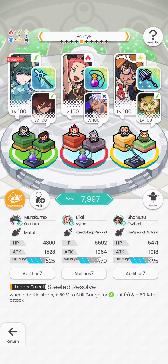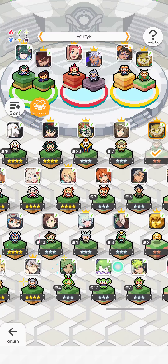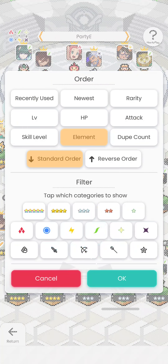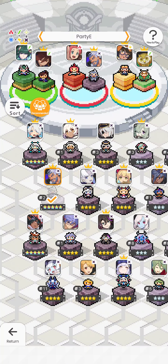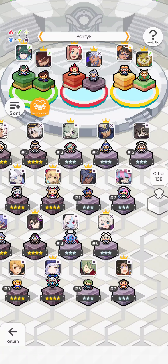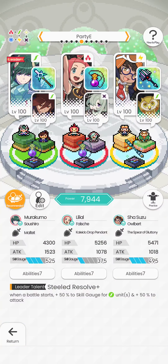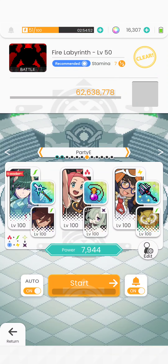If you want a fully free-to-play build — what happens if you don't have Vyron? You can change it to another unit that is pretty nice as well, Falsh. It would give you the same thing because this basically gives you a 20 second pierce, so it should be fine. We can test it out again, starting with the same map.